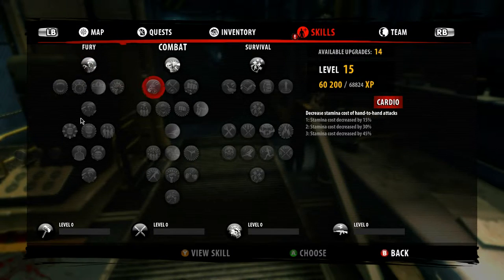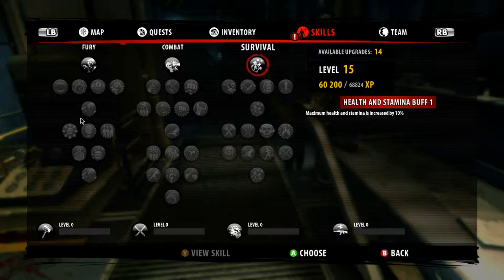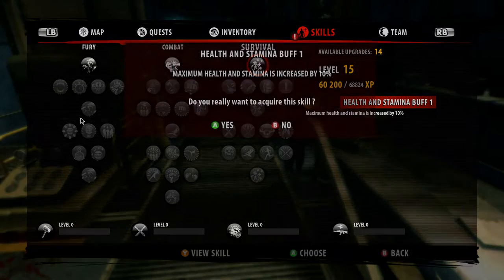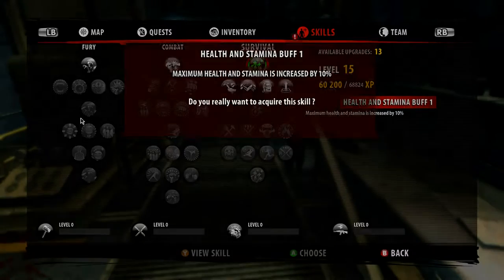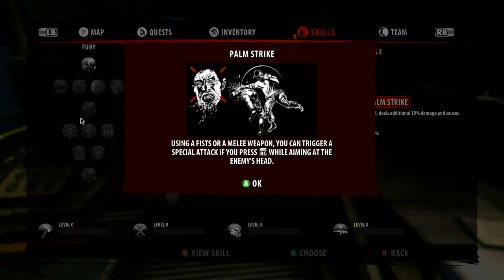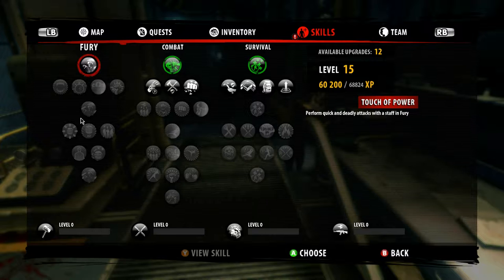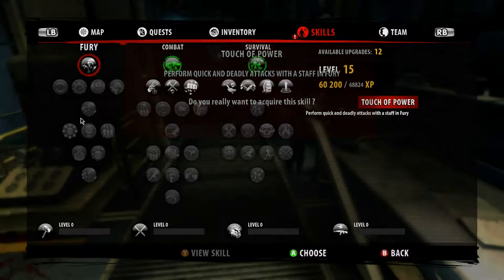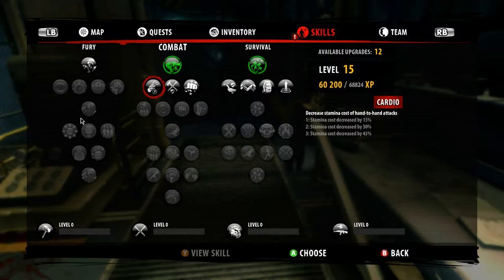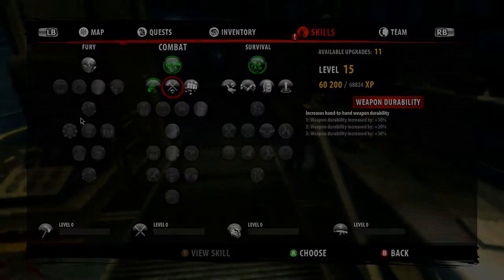Skills available: cardio, weapon durability, life drain, palm strike. We definitely want one of those. After using a fist or melee weapon you can trigger a special attack by pressing right trigger while aiming at the enemy's head — that's cool. I'll worry about stamina cost decrease later — I definitely want that.